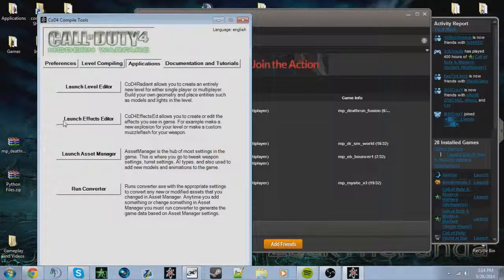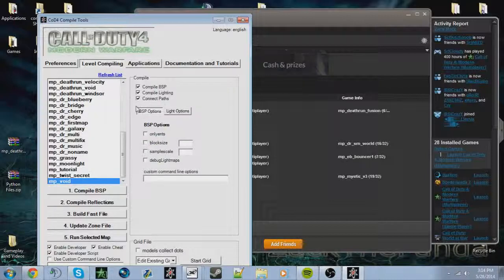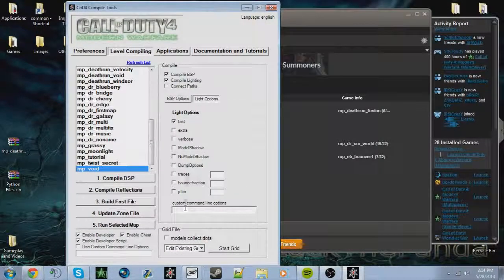Applications - this opens up Radiant, launch level editor. There's also launch effects editor where you make your own effects like explosions and fire. For the BSP and Lighting tab - you want BSP and Lighting turned on. Uncheck 'connect pass' - all these should be unchecked and there should be nothing in the custom command line box. This should be set to 'fast' and untick 'extra' because extra you only want to do when you're doing your final compile to release the map.